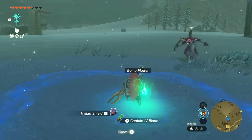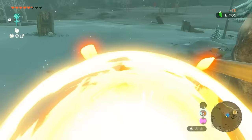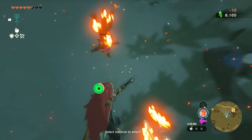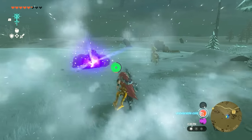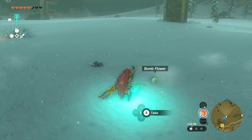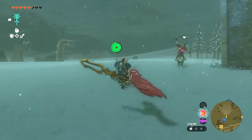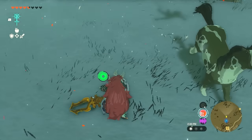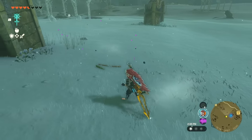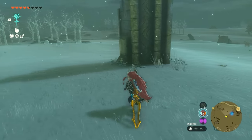Putting bombs on shields is very important — one, for giving you height, and two, for giving you arrow time. A lot of people do crazy things where they add glide suits and do literally anime-style attacks with these bombs. Let me know what crazy combos you do when you put bombs on your shield. I know we're going to be making a much more advanced guide later on.